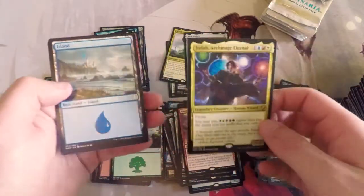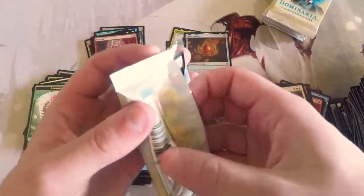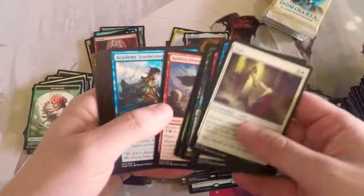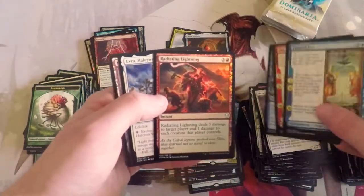Archmage Eternal — this card is really, really good in Brawl. Hmm, this pack is already open — that's questionable. If you haven't watched the Command Zone Game Knights episode, you really need to go watch it. They got to do Brawl and it was really, really sweet.